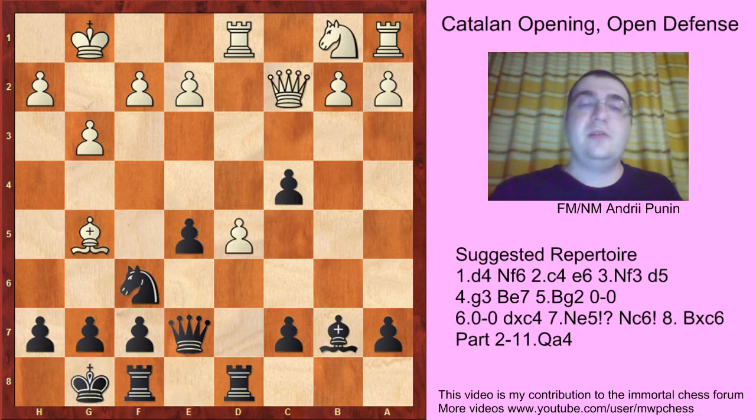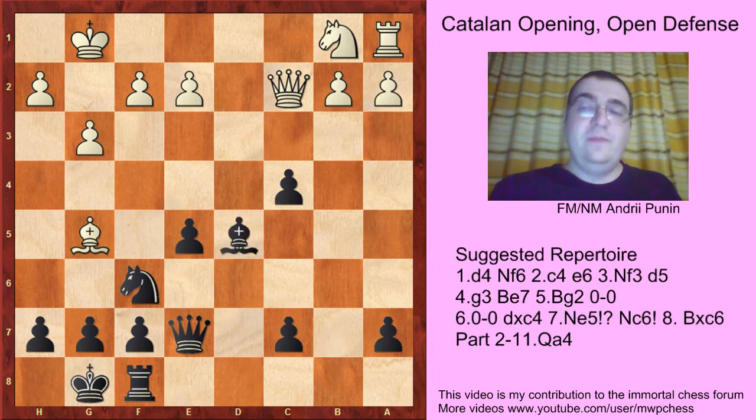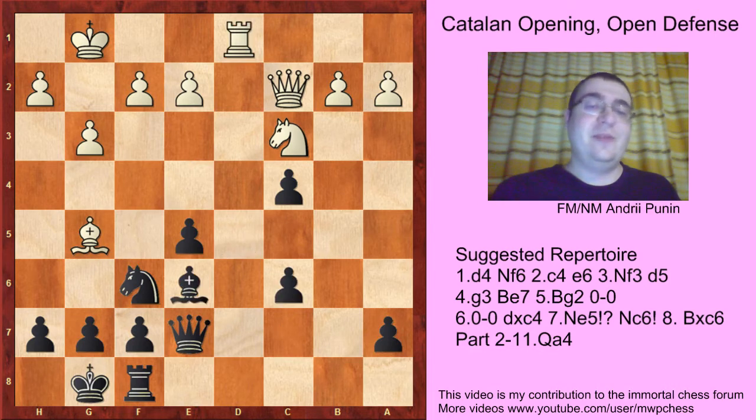D5 is the move again. But after Rd5, Rd5, Bd5, Nc3 — white is actually a pawn down. So black has no problems at all.